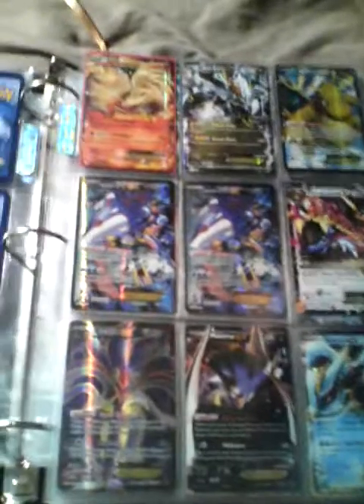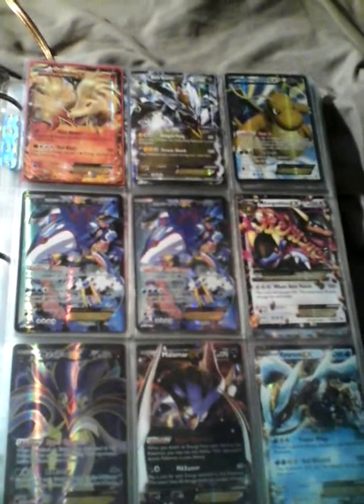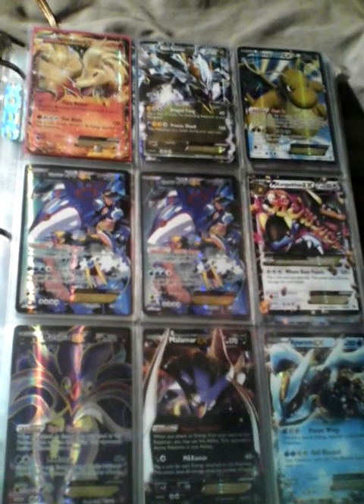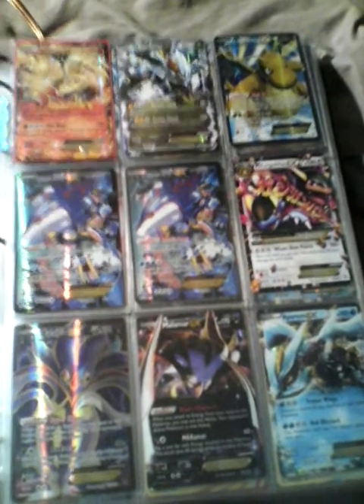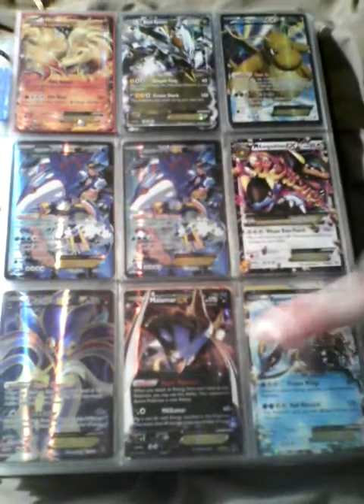We should use those in a team deck along with the evolution one. We have a Ninetales EX, a regular Kyurem, a Dragalge EX — that doesn't need to be a thing. We have three Kyurem — just opened this one earlier. Good Team Aqua variant, hence why there's people on it.